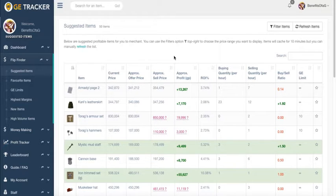So this is what your Suggested Items tool is going to look like, and you can find this tool under Flip Finder — it's going to be the first link.